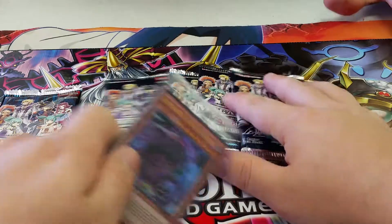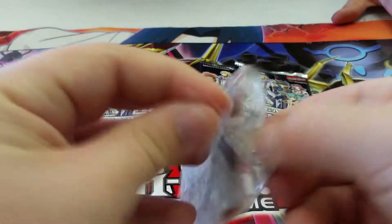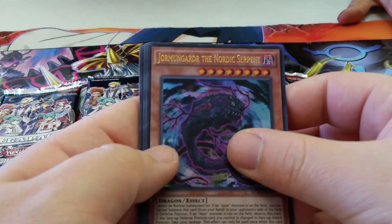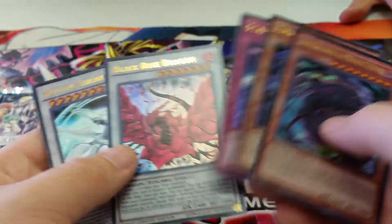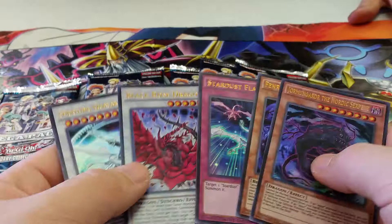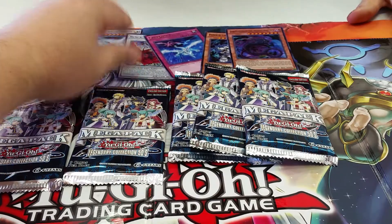Wow, this thing really is terrible to open. So we get the promo pack — I don't even know what comes out of here for real. Okay, so we have a Germmunger the Nordic Serpent, Thinner the Nordic Wolf, Stardust Flash. Wow, Black Rose and Quasar. That's cool. I knew that Quasar came out, but I didn't know Black Rose came out of it as a promo.